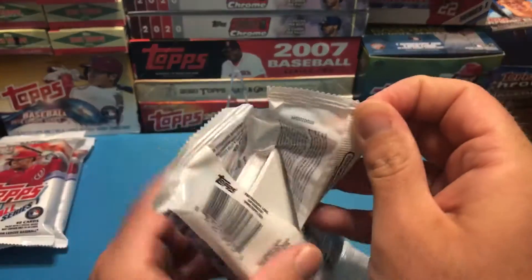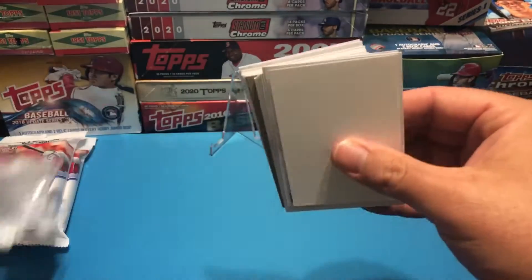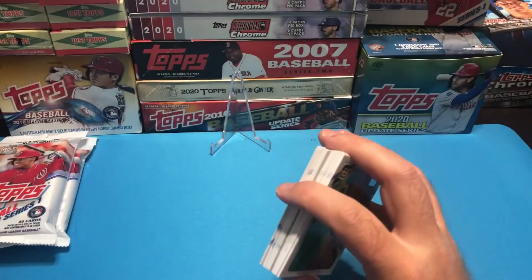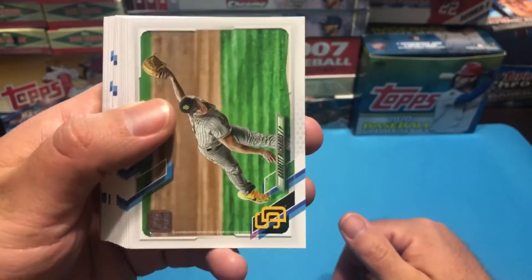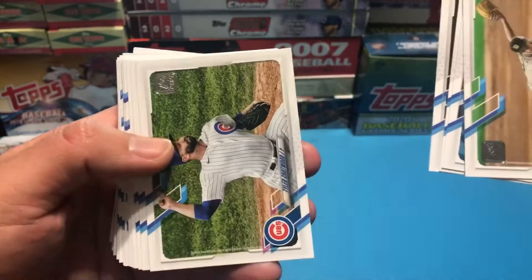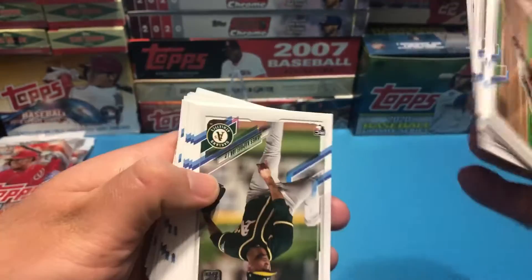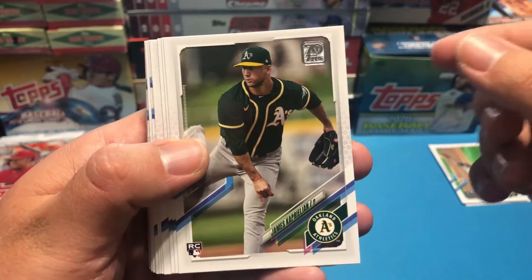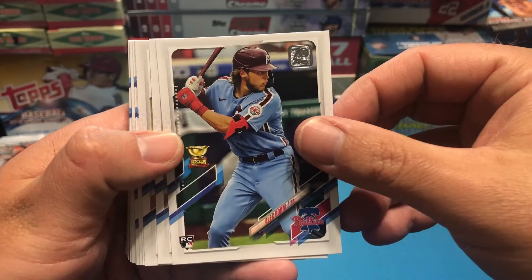Series One has 50 rookies in it — yep, just a security thing. So with Topps Series One we're really looking for good rookies and maybe a parallel of a rookie. We're looking for Ryan Mountcastle, Ronald Acuña Jr., Casey Mize, Alec Bohm, Joey Adell — there's a bunch of good rookies in this class. Oh, there's a good one — probably one of the top ones right there — Alec Bohm.